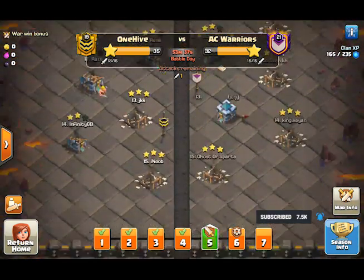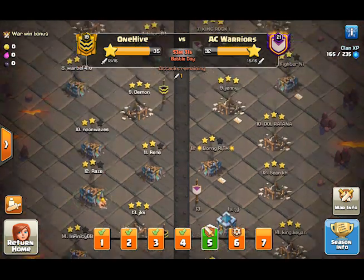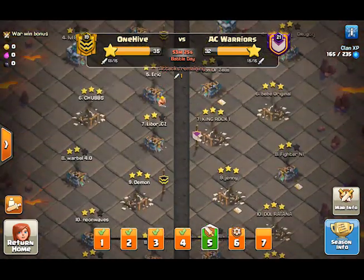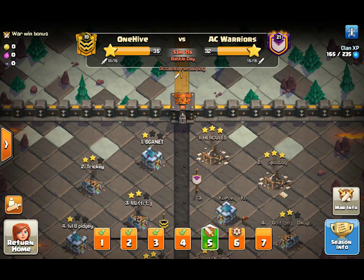We arrived late yet again and now we just have one base left to pick and it was number 13. So far we have a bunch of triples and a lot of defenses, so it's looking good for this one. We already won with two swag attacks already.